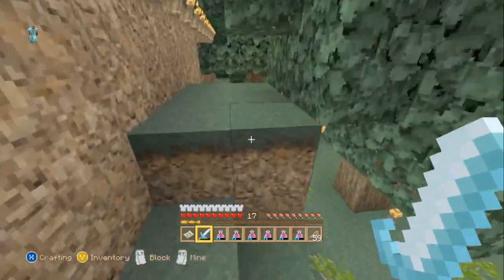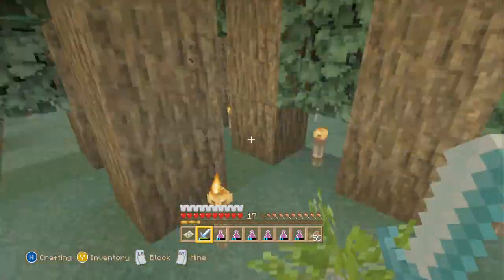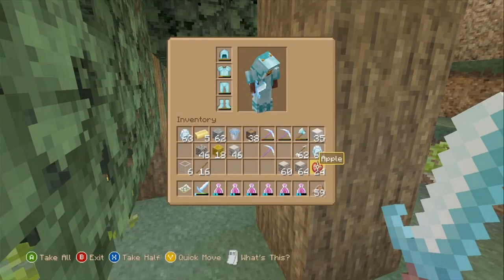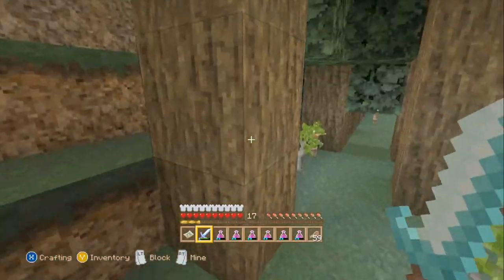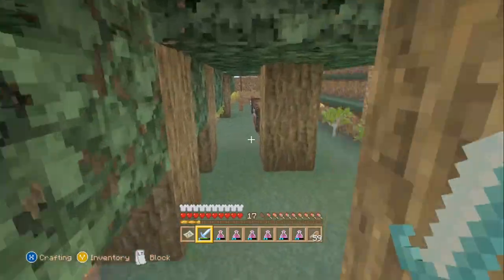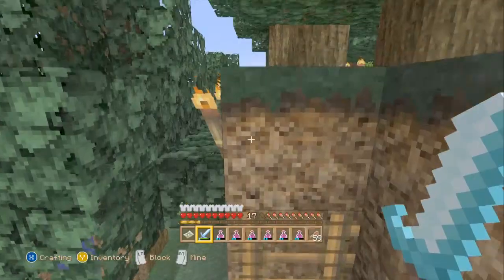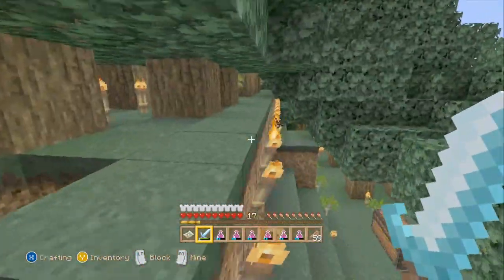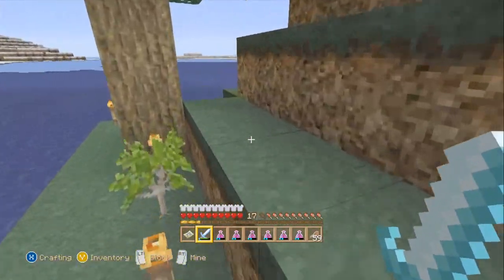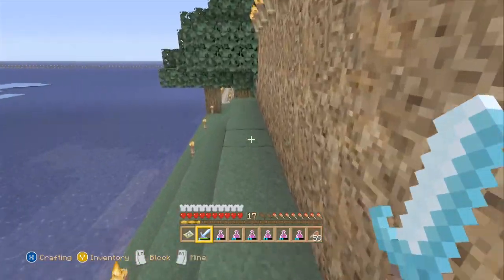Hero SM0 says hello everyone, it's been a while. There are a lot of trees because I'm trying to collect more apples to make into notch apples so I'll be able to kill the wither. With the wither you get nether stars to make beacons, but we need a lot of iron blocks — diamonds are for tools and armor, gold is for notch apples, so we need more iron blocks.